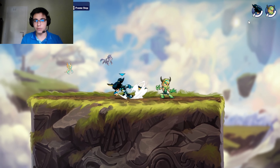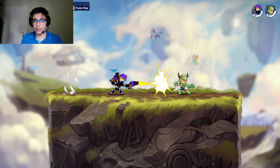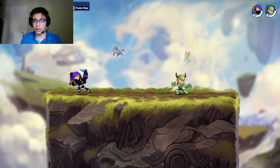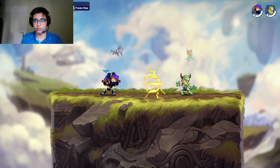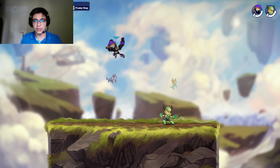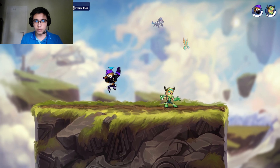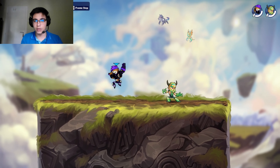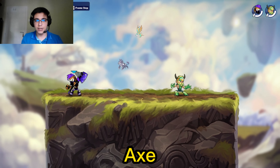On blasters, you just do dash nlight and it's unpunishable. If your opponent tries to punish in front of you, you do nlight and they can't punish. If not, you can reset to neutral. That's definitely the best approach for blasters. If your opponent is playing a lot in the air, keep doing dash jump pivot into them — they're not going to be able to punish it, so that's your anti-air option.